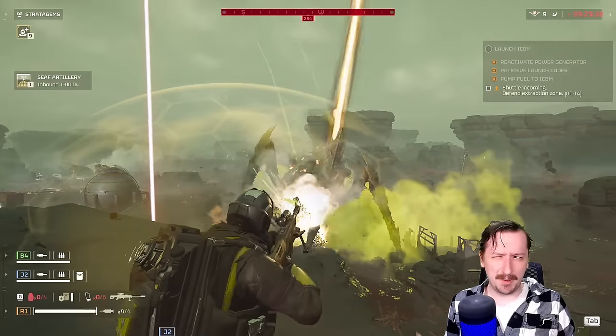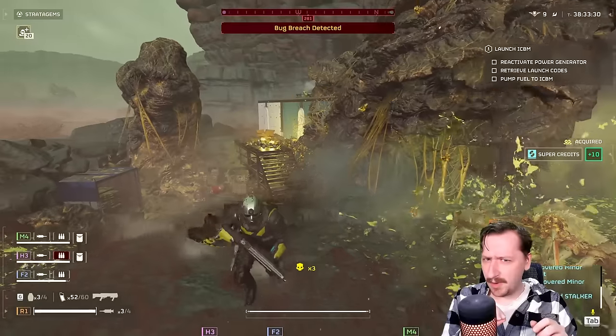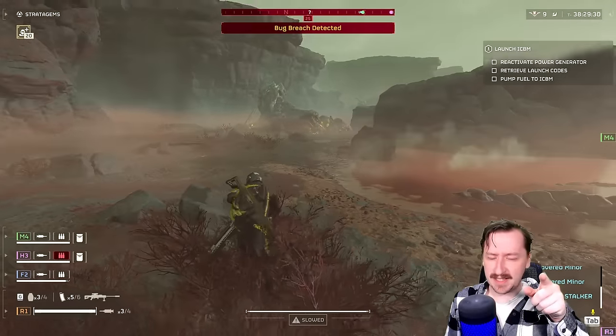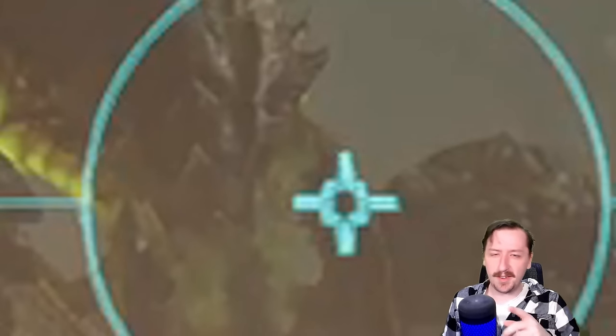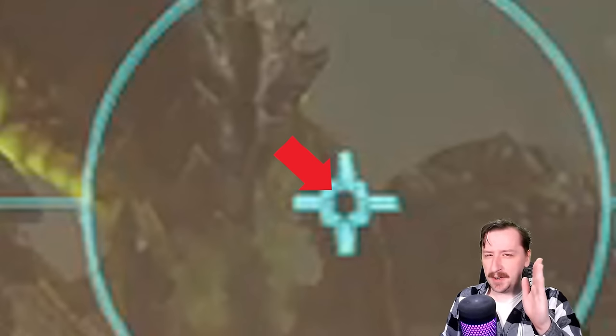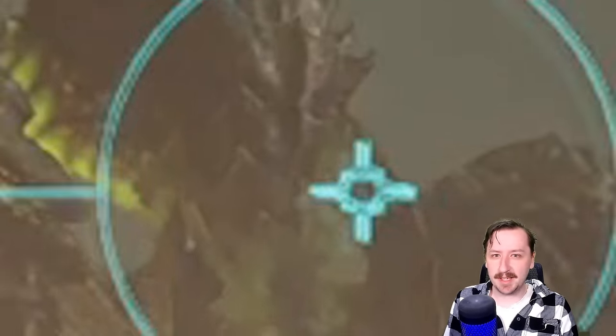Also, a little tip on the shot placement with the scope: it's not entirely centered. The bullets actually go high and to the left slightly from the circle. So when you're aiming, don't aim directly with the circle — aim with the little quadrant between the left-hand side and the top. That's where most of the time the Anti-Material Rifle hits.